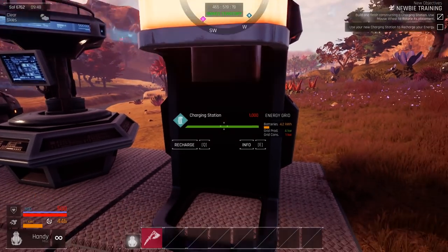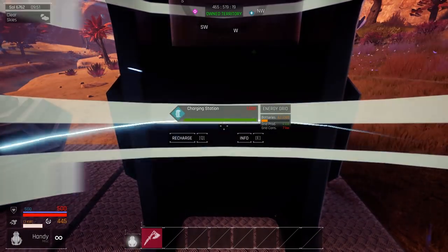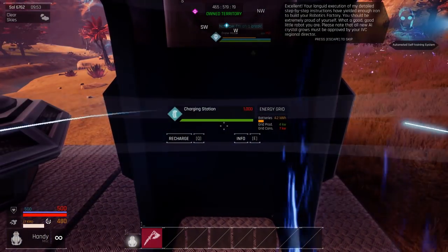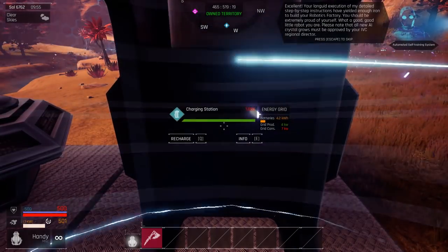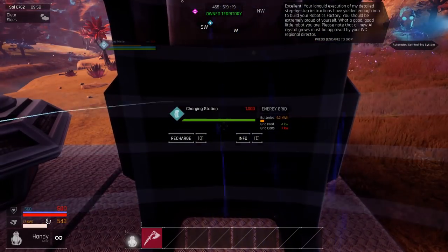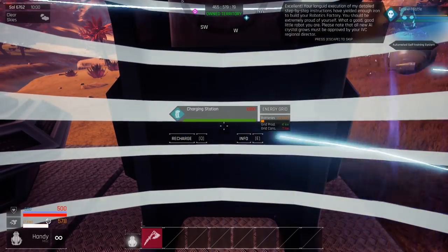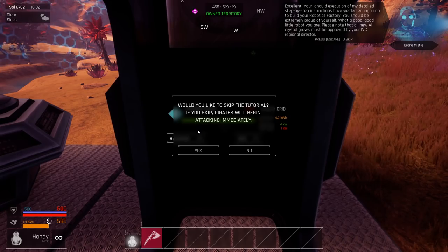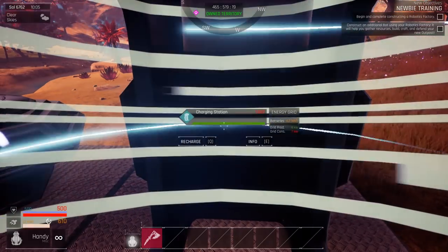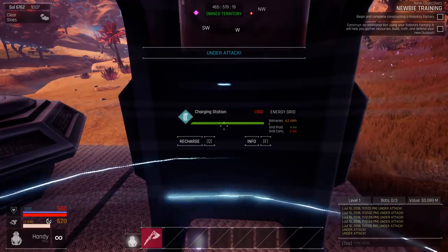His writing is pretty decent, but okay. Use this to recharge my energy. Your languid execution of five detailed step-by-step constructions have yielded enough iron to build your robotics factory. You should be extremely proud of yourself. What a good, good little robot you are. Oh, this is going to take a while. Hopefully you can increase the amount of energy you get out of the charging station. I don't want to skip the tutorial - I just want to skip his dialogue because I can't hear it.